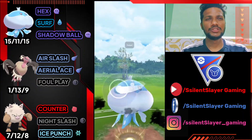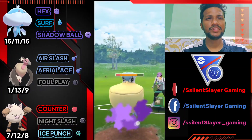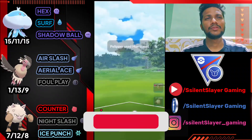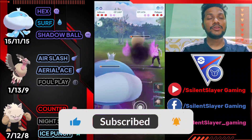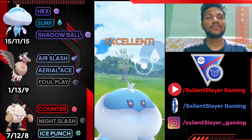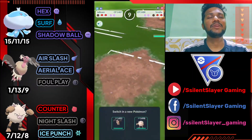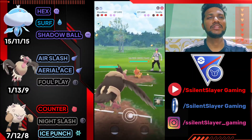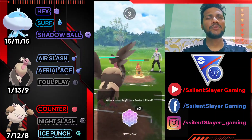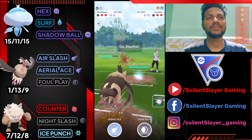Jellicent versus Palipitoad — after the start, let's go for Shadow Ball directly without trying to bait shields. We almost take it out. He goes for Hurricane too, but that's fine. I got the Surf and beat Palipitoad with the advantage. Let's see what he brings — it's Scrafty. Let's bring out Mandibuzz, farm with Air Slash, go for Aerial Ace, and his Power-Up Punch doesn't do much to Foul Play.